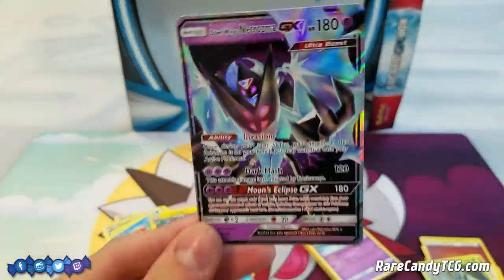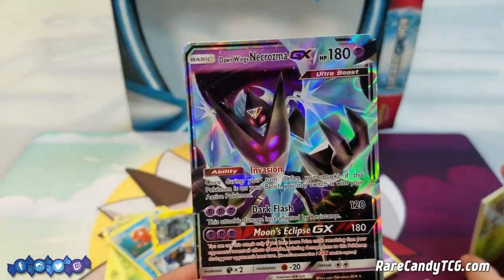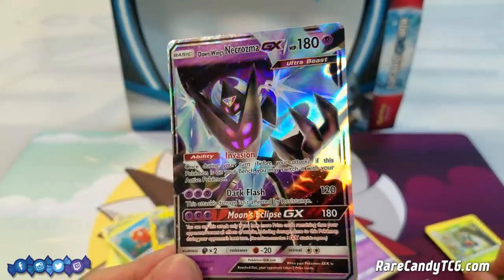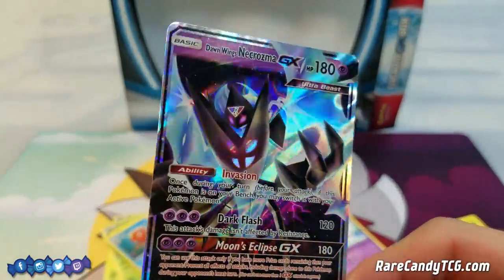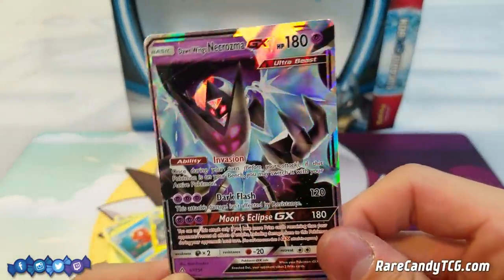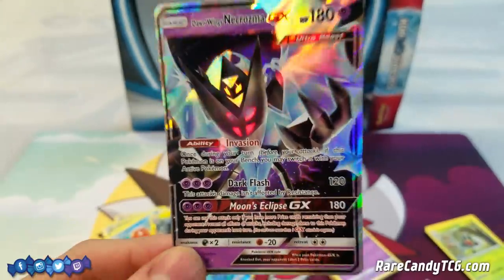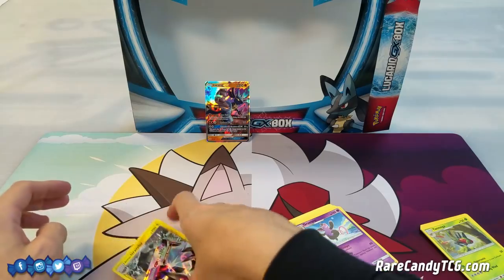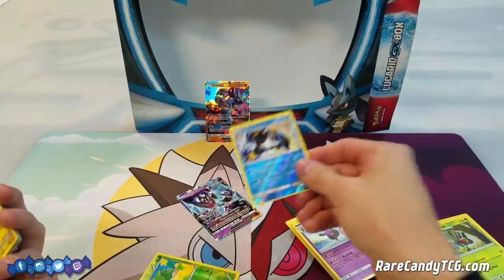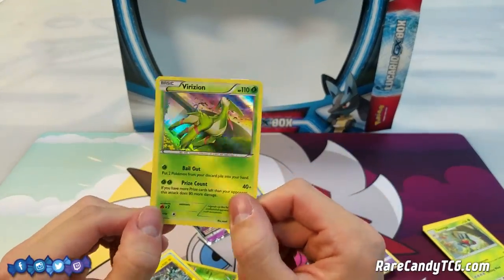And we got a Dawn Wings Necrozma GX! It's hilarious — I literally just said 'not Dawn Wings Necrozma, I meant this other GX.' Honestly, Dawn Wings Necrozma is not a bad card at all. I've actually been getting some attention for a Silvally GX / Dawn Wings Necrozma GX deck I posted online not too long ago, so it's kind of fitting I pull one. At least we pulled a GX to close out the opening — I was worried we'd pull another normal rare. Better than Palkia GX, so it could have been worse. Quick recap: best pulls are the full art Dawn Wings Necrozma GX, the reverse holo Empoleon, and Virizion as our only holo rare.